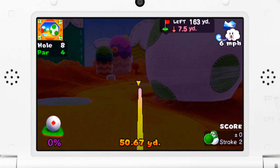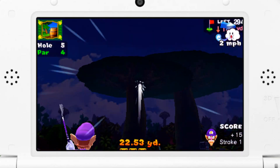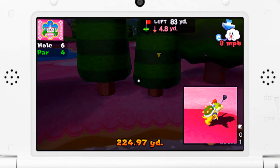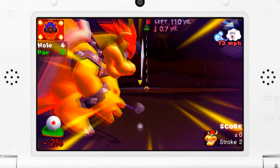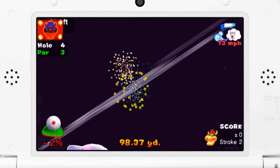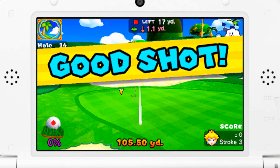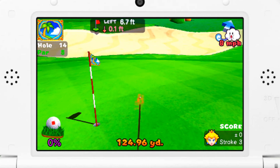One of the new gameplay additions involves using items to enhance your shots. Mushrooms give your ball a speed boost when it lands, the ice flower can bounce across water, the bullet bill will blast forward in a straight line, and the new bomb will explode in the air and then drop your ball straight down without it rolling — so that can be kind of beneficial at times. And just like before, you can also add topspin and backspin to your shots.